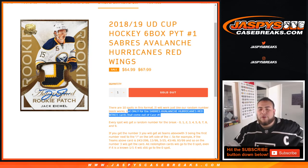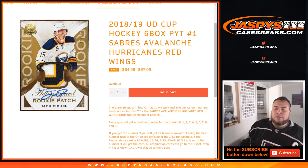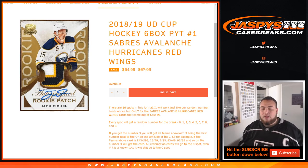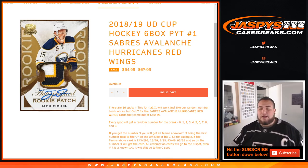Sabres, Avalanche, Hurricanes, Red Wings. As an example, you'll get a number from 0 through 9. And if you get number 3, you'll get any card where 3 is the first number next to the dash on the left side of the serial number. So for example, if you get a 243 out of 299, that'll be your hit. 13 out of 99 would be for block 3, 3 of 25, 43 out of 99, etc. That'll go to the number 3 slot.